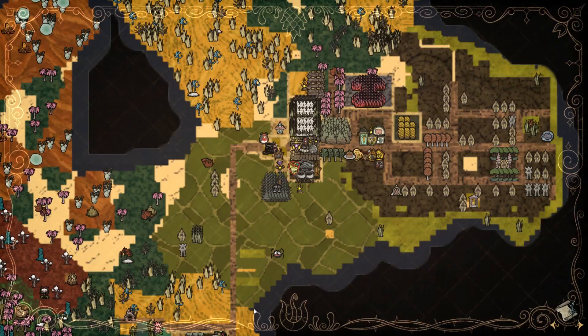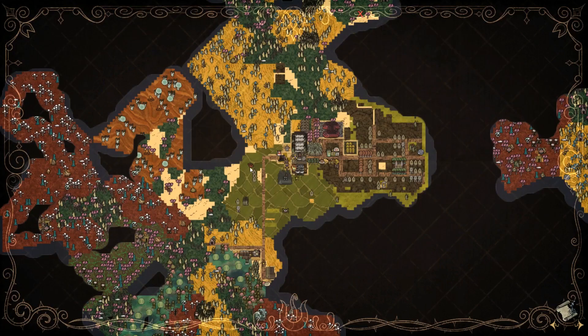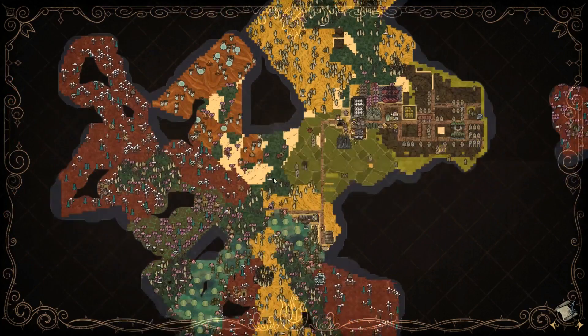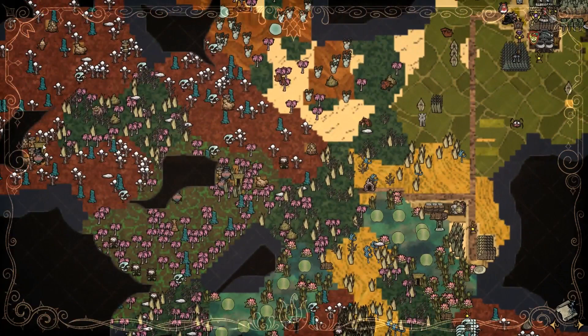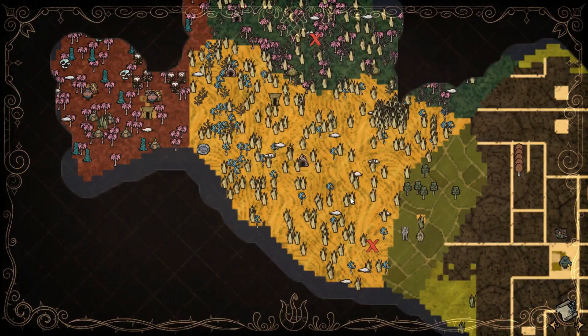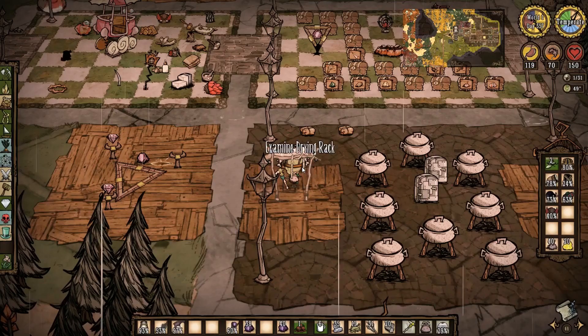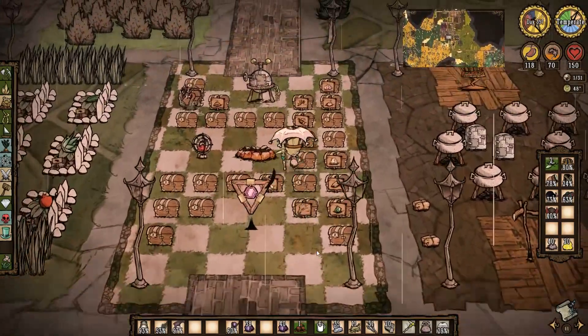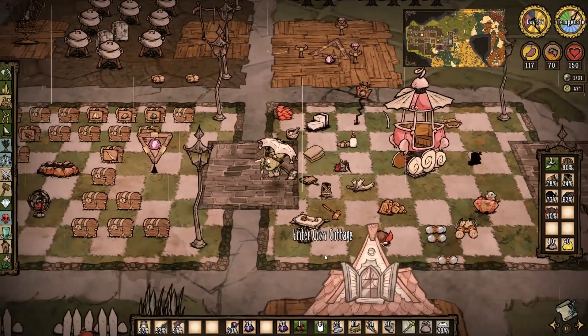Oh wait, no, I have to go there. Oh, that would have saved me so much time! Now I have to go all the way to the second island, and from the second island I have to go... I think it's this one. Why do I make it harder for myself? I'm gonna need some sanity food.